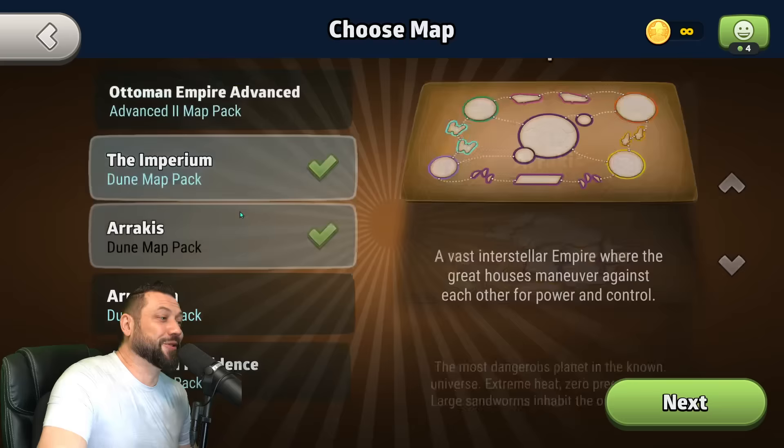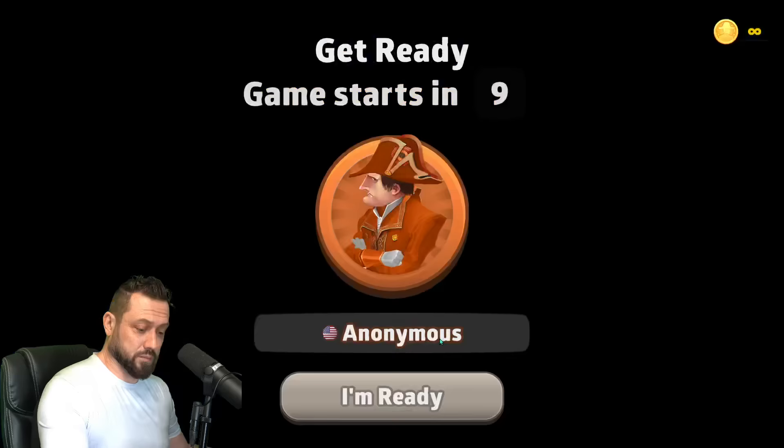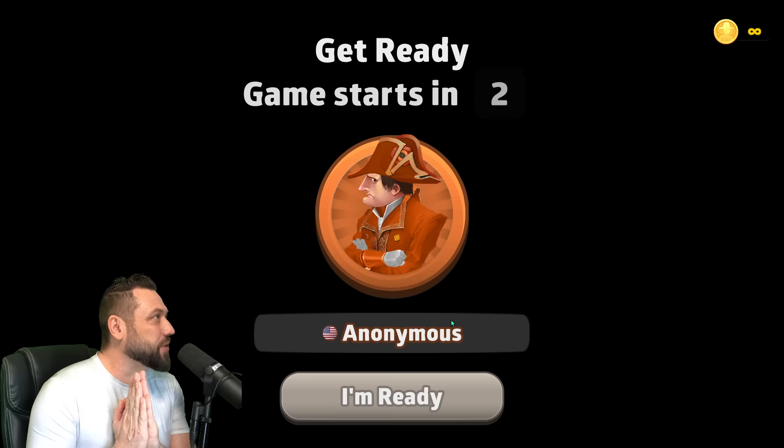All right, folks. Well, the last time I played one of these Dune maps, Paul Atreides became Moadib, so we're checking out number two, Arrakis — second of five maps in the Dune map pack. What is up, Risk Takers? Welcome to the Kill Pete Strategy.